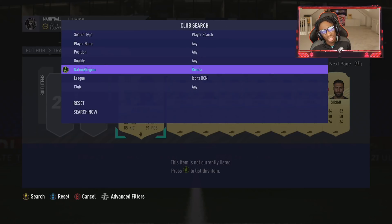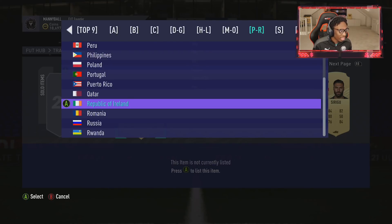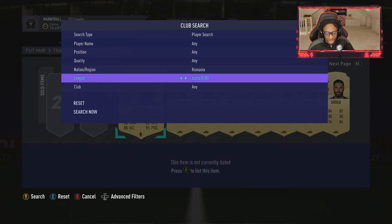Russia - I know some of you are like, oh, he got Yashin. No - it's a prime moment Yashin. I know some of you got sent, don't lie. It's okay, it happens to the best of us - even me, sometimes I send myself. Romania - is it Hagi or do we already have him? We've got the prime. At least you were honest, Quakes.